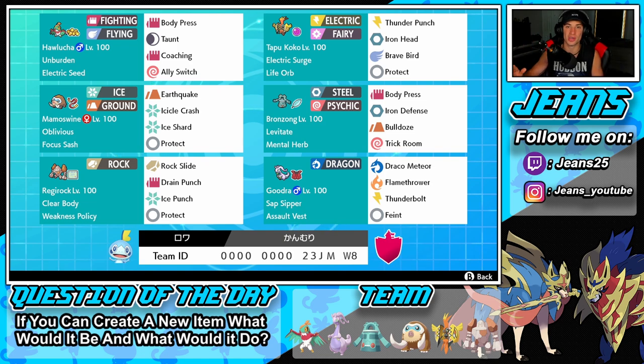Next Pokemon is Tapu Koko with a Life Orb as its item and Electric Surge as its ability. We got Thunder Punch, Iron Head, Brave Bird, and Protect. So Coaching is going to go towards Tapu Koko, letting him set up and dominate. Middle left is Mamoswine with the Oblivious ability and a Focus Sash, so we don't get one-tapped. Moves: Earthquake, Icicle Crash, Ice Shard for priority, and Protect.